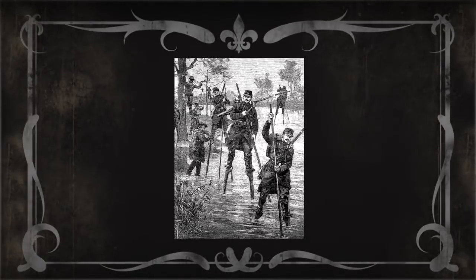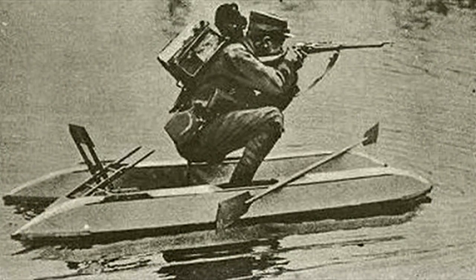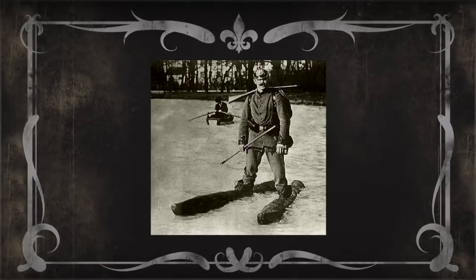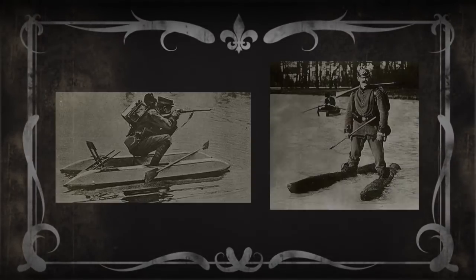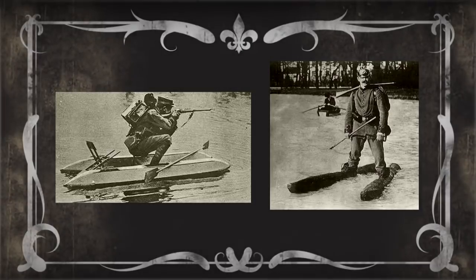For crossing streams and rivers, soldiers used stilts — though I doubt you'd see those in Battlefield. They also invented small boats you stand up in and shoot from a firing position, which look very strange floating down a river as single-person carriers. There were also shoe-like flotation devices that look like two submarines or trash bags strapped to your feet. It would actually be pretty interesting to see people gunning it out on rivers in Battlefield trying to cross them.